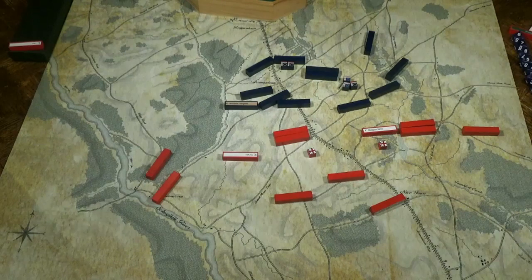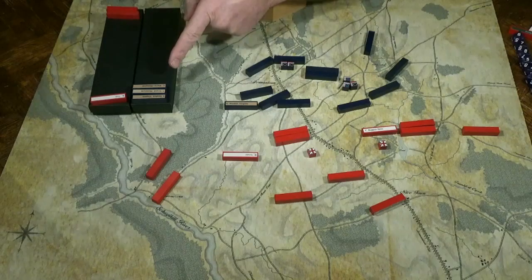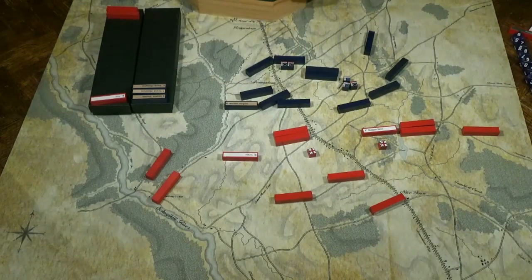This has been a disastrous turn for the Colonial troops. Both armies break with the loss of four blocks — the Colonials have already lost three, the British only one. The next turn, early afternoon: Cornwallis arrives with the King's Grenadiers. Sullivan's command is exhausted, Green's nearly so.